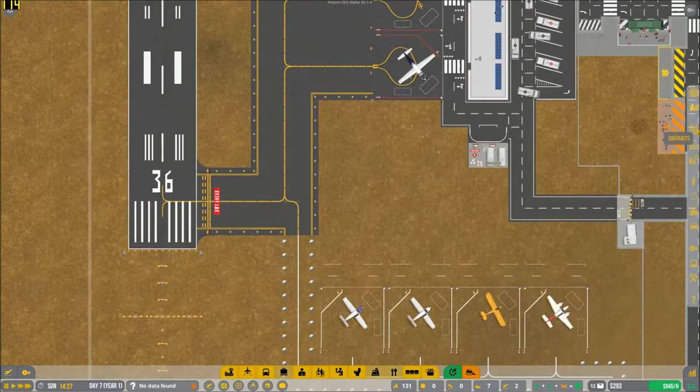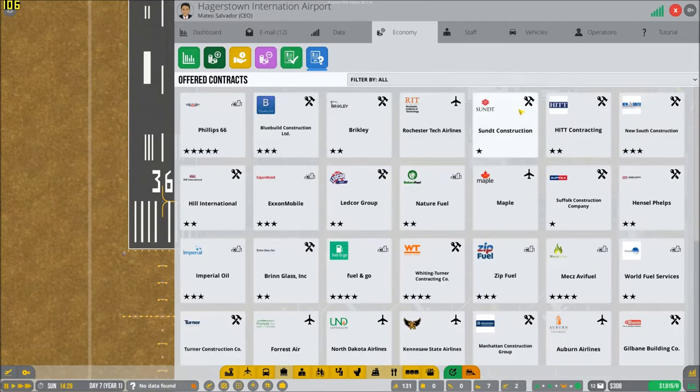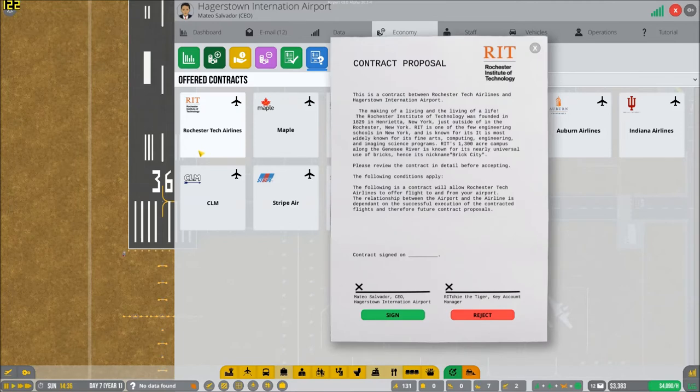You think we should get another airline? Let's see what other airlines we got here — Skylink, Stripe, CLM, obviously KLM, Kensaw State, Forest Air, Maple, Rochester Tech. The Rochester Institute of Technology was founded in 1829 in Henrietta, New York.